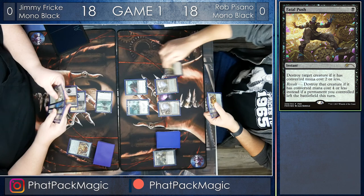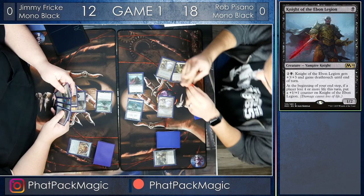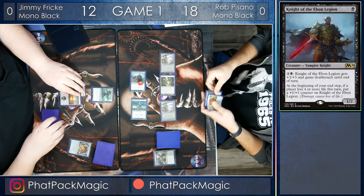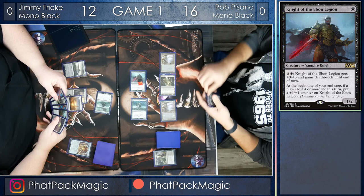Rob plays Mutavault and crashes in for six damage, bringing Jimmy down to 12. This is going to put a counter on the Knight of the Ebon Legion. He passes the turn back to Jimmy, and Jimmy's just going to crash in for two more, bringing Rob down to 16. Wondering if Jimmy can win the race here in this situation.